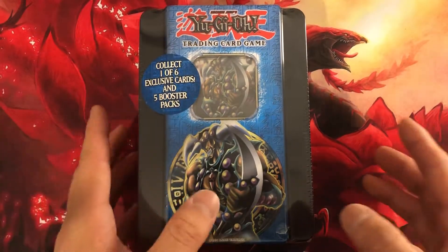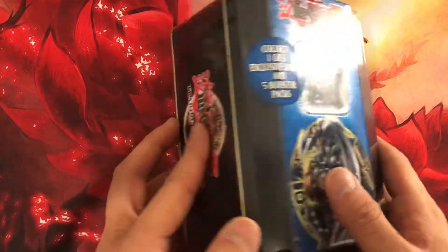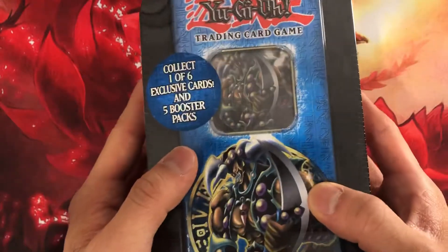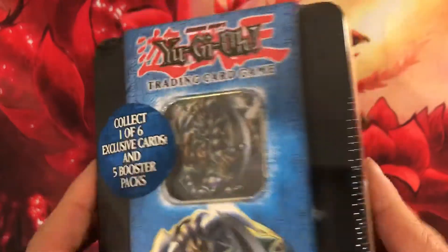What is up YouTube, it is EXC Vintage here. Today we got a super exciting opening. We'll be opening this 2005 Borsche Vader Tin. I picked this up from Core TCG for a pretty reasonable price and I just knew I couldn't pass on it considering it's a vintage video product. I had to get it for the channel. I'm so stoked about this. This tin is so legendary.